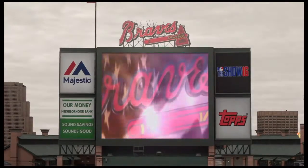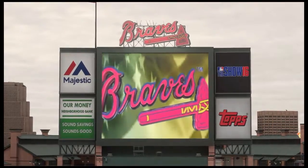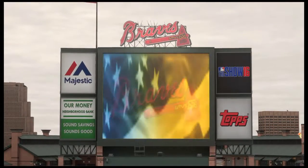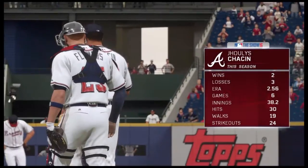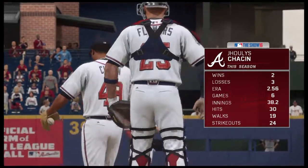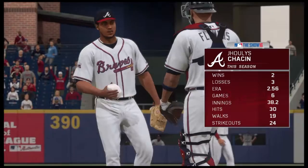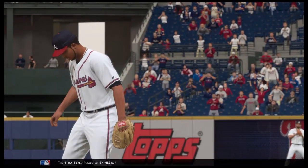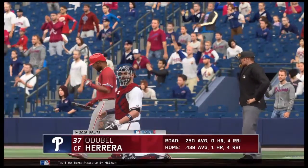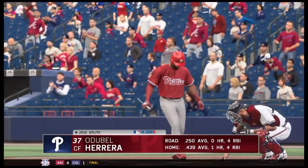Here we go — we got Jules Jacine taking on Brett Overholzer. As we remember, Charlie Morton's on the DL, so Overholzer is getting the starts while he's gone. Jules Jacine is starting up for the Braves — he's two and three with a 2.56 ERA, and he's got 19 walks already in 39 innings, so we'll be looking to take advantage of that today.